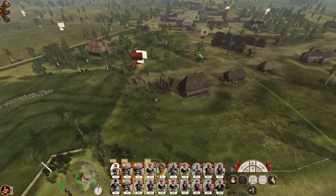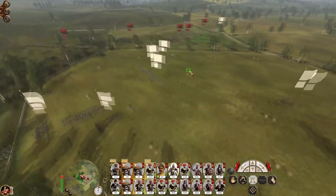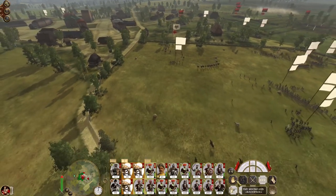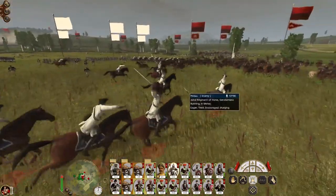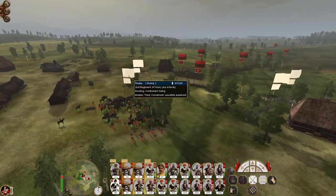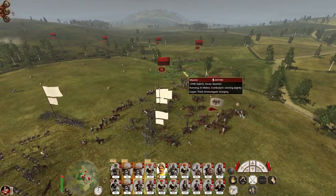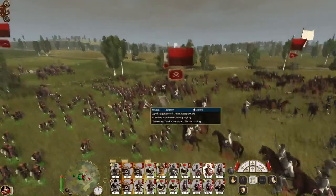Throw men into the town. We could chase them down but it's unnecessary — they will all be destroyed when the city is taken. They've decided to charge my heavy cavalry, which will be their doom. Bringing my Hindu warriors to support — dragging these cavalrymen out from the saddle. There they go. Nice.